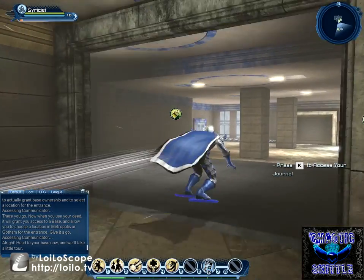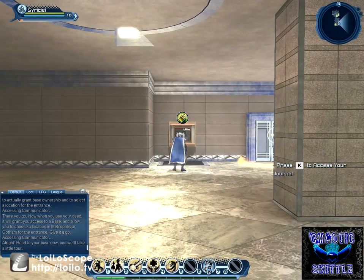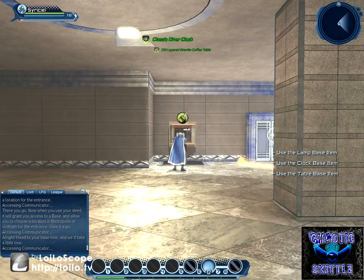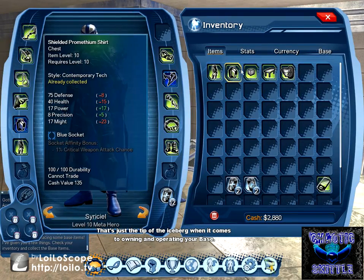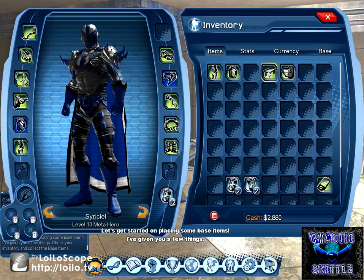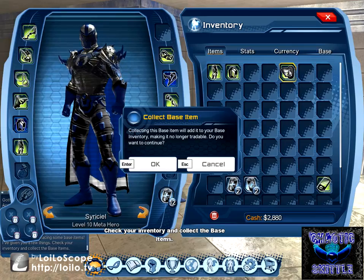We're going to come in here, and Oracle has given us a little bit of gear to kind of put in our base. That's just the tip of the iceberg when it comes to owning and operating your base. Let's get started on placing some base items — I've given you a few things, check your inventory and collect the base items.